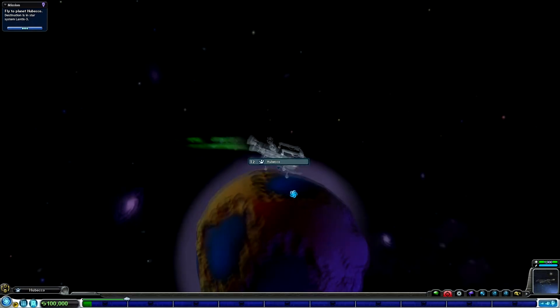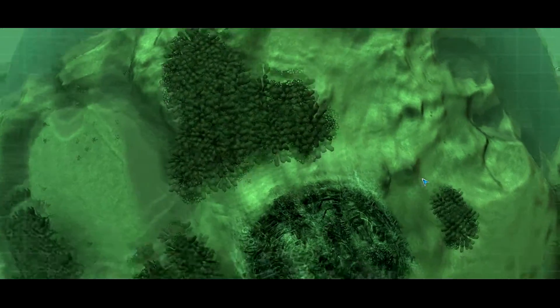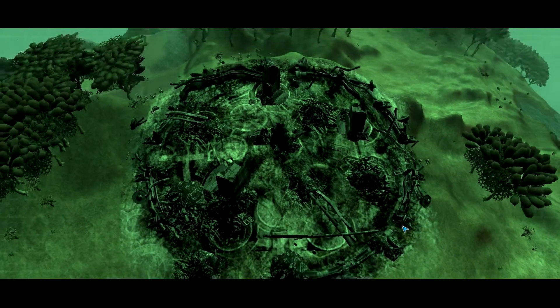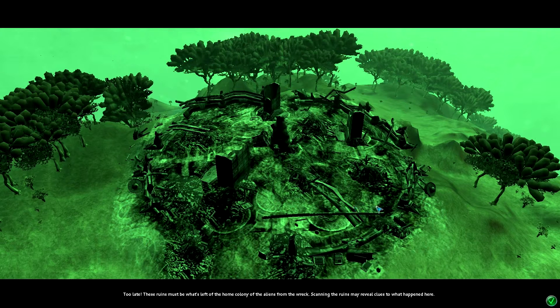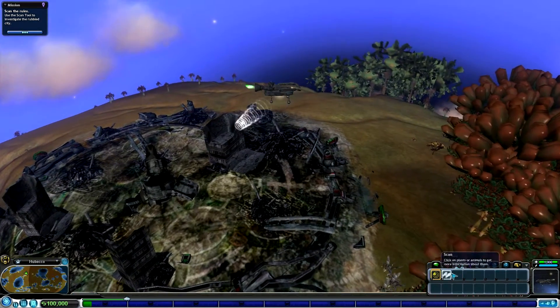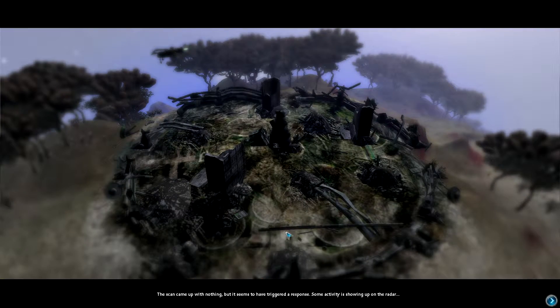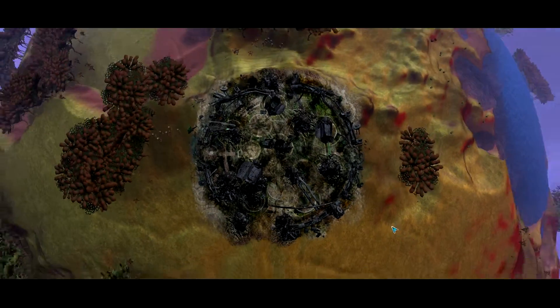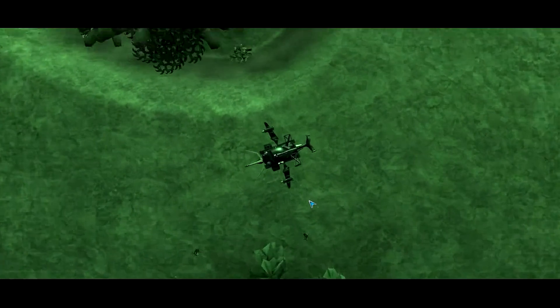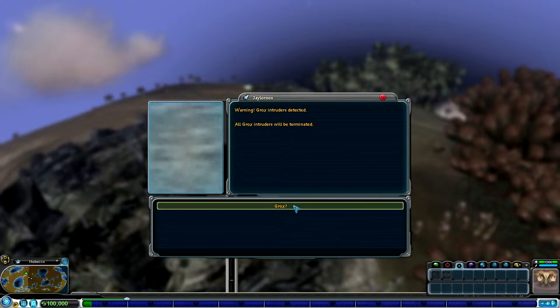We're going to go down to here. Something has shown up - it's a city. Too late. These ruins must be what's left of the home colony of the aliens from the wreck. Scanning the ruins may reveal clues to what happened here. So we might as well go and scan. The scan came out with nothing, but it seems to have triggered a response - some activity is showing up on the radar. This is automated defense if I remember rightly. The drone doesn't look friendly. Incoming transmission: Grok's intruders detected - all Grok's intruders will be terminated.